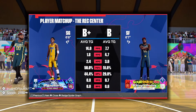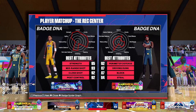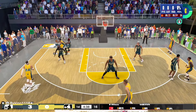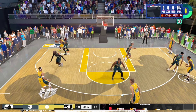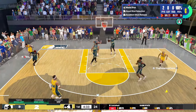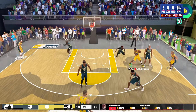Listen up y'all, this is going to be key. Do you see how his strength badge is almost maxed out, but strength is not listed as a best attribute? That means he doesn't have enough strength to deal with me. I always make sure to call out a mismatch before the game. He's trapped — from this point on there's nothing he can do. You already see that back down punisher firing off; that's a post fade to my off shoulder, bucket wide open every single time.